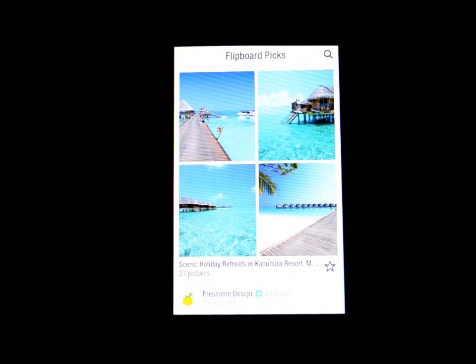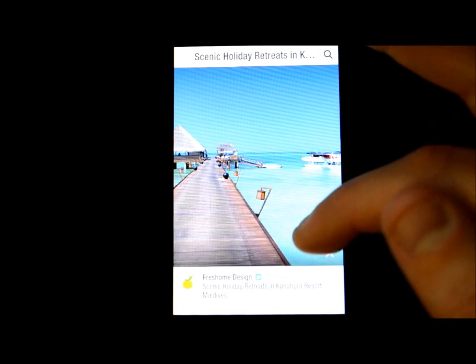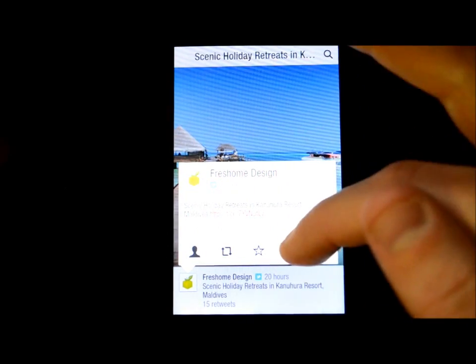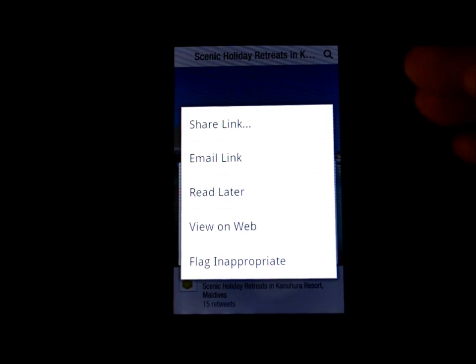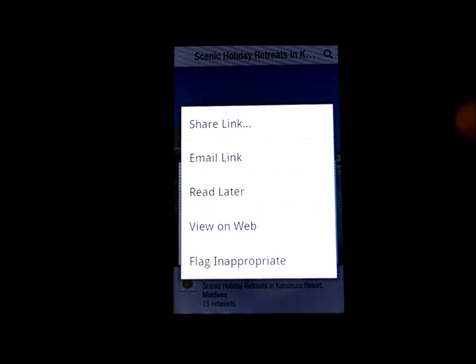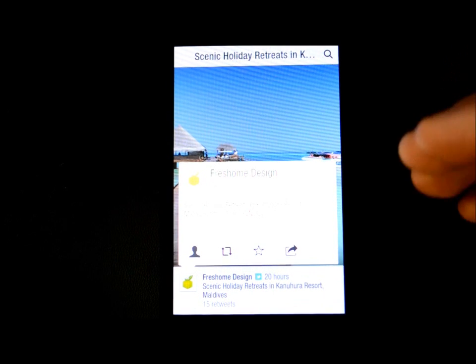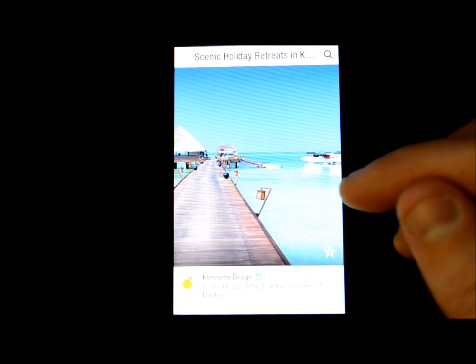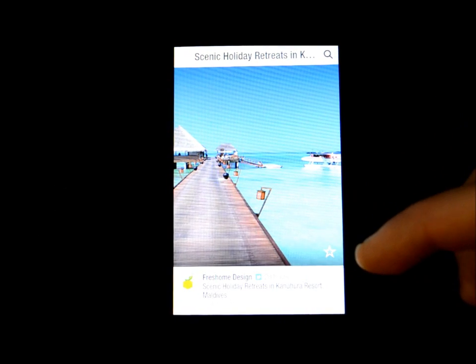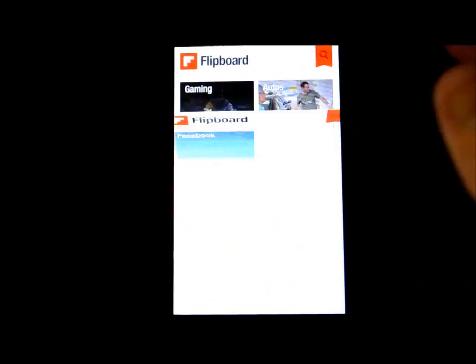There are videos and great pictures. Tap an item and it takes you to the actual article. From there you can share via Twitter and share the link. Sharing directly to Facebook from within Flipboard isn't available yet, but once you navigate to the actual source material you can share to Facebook there. There's a little star at the bottom to add items to your favorites. The menus are pretty self-explanatory — it's basically about picking topics you like and want to be updated on.